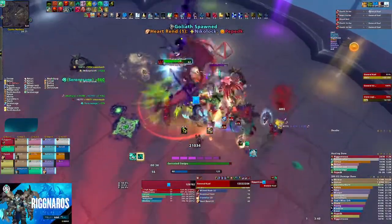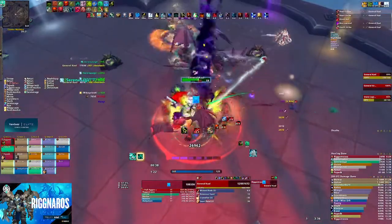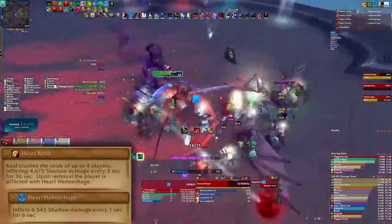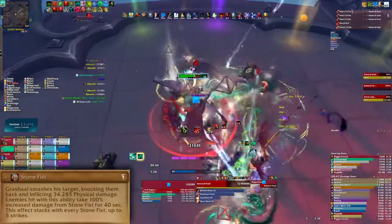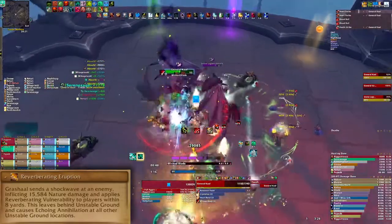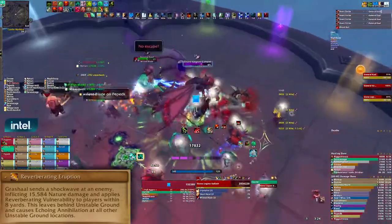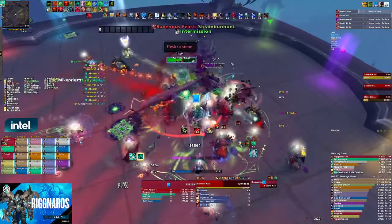In Phase 1, tank swap on every Crystallize so tanks can remove their bleeds as well. Healers dispel and spot heal any players afflicted by Heartrend. In Phase 2, tank swap on every second Stonefist cast. If you're targeted by Reverberating Eruption, run towards the outside of the room to place your circle. Players without the debuff need to soak each zone left on the ground by the eruption.